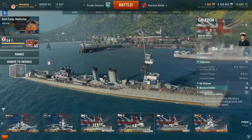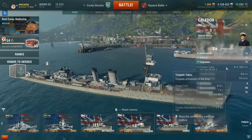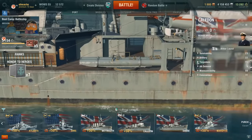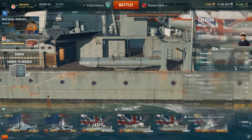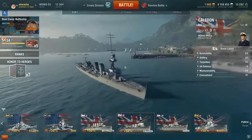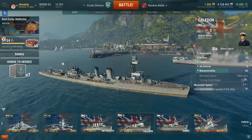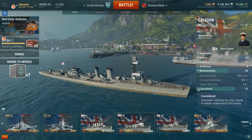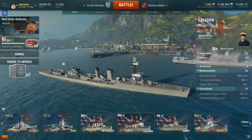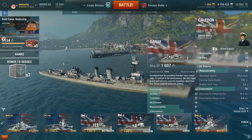From tier 3 up you get torpedoes, and they're reasonably good — quite slow at tier 3 but 6km range isn't bad. You've got four double launchers doing around 10,000 damage each. This ship is relatively fast at 29 knots with a very quick rudder shift time, and can be spotted by sea at just over 10 kilometers, which means you can fire an initial salvo from cover.